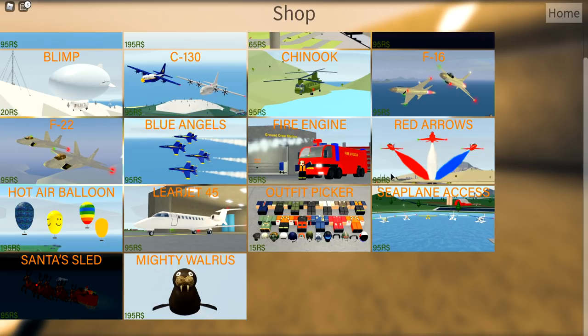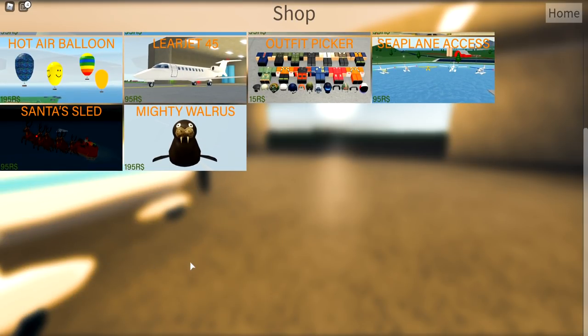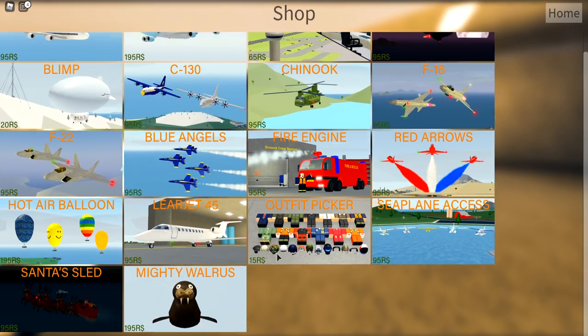There's a fire engine - you could actually be the ground crew, that's cool. Red arrows, hot air balloons, a Learjet. You can also get an outfit picker - it'll make us look all legit. Seaplane access, Santa's sled, and finally the Mighty Walrus. All right, let's check these out.